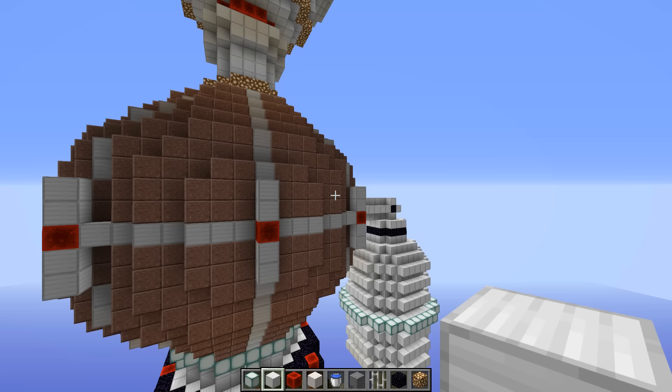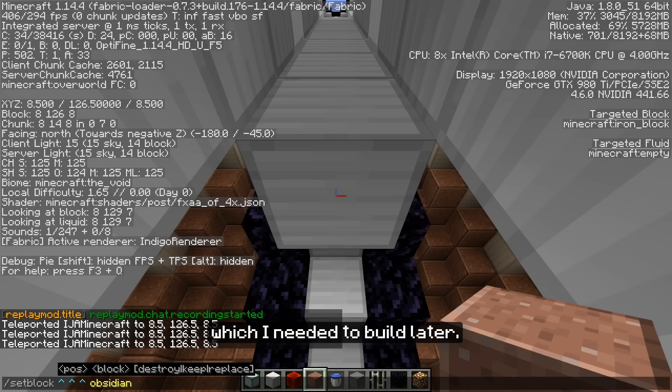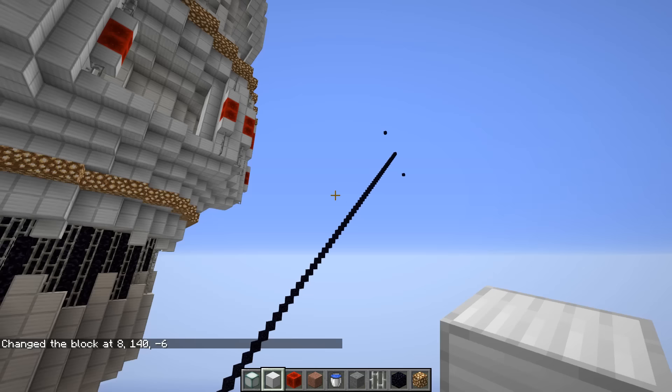At first I needed to know how long this thing should actually be, which was a bit annoying since the cannon is not horizontal to the core and I needed to keep the outer shell of the Death Star in mind, which I needed to build later. So I used a quick Minecraft command to place a block at a distance of 105 blocks away from the core at an angle of about 45 degrees. And then I placed some more blocks and had a line of blocks by which I could orient myself.